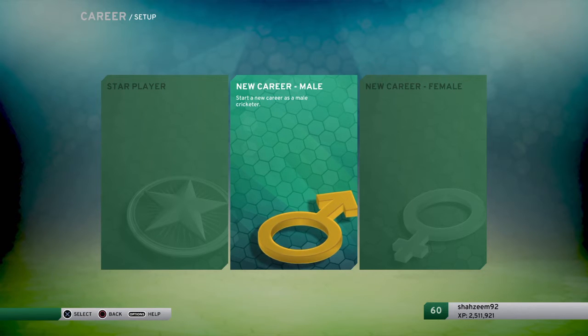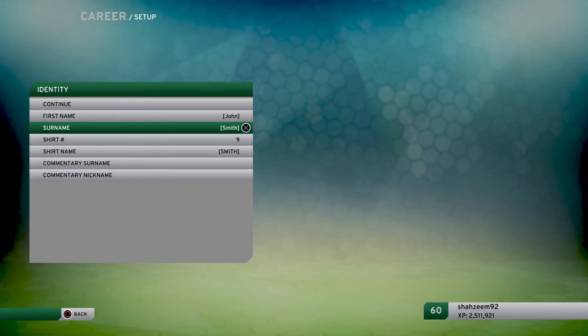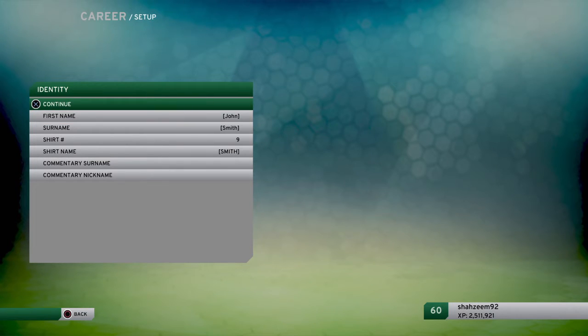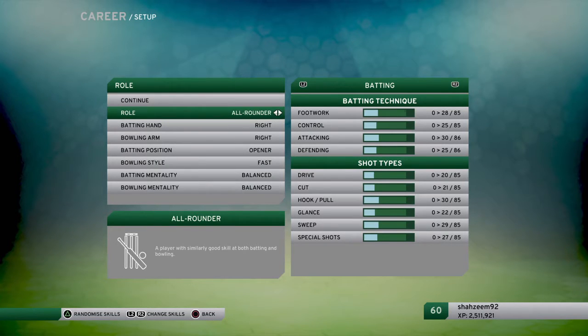First of all, you select name, surname, shirt number, and commentary name. You have different roles as a cricketer: bowler, wicket keeper, batsman, batting all-rounder, and bowling all-rounder. All the roles vary according to skills. If you are a wicket keeper, you have different skills, and if you are a bowler, you will have different fielding and batting techniques as well.